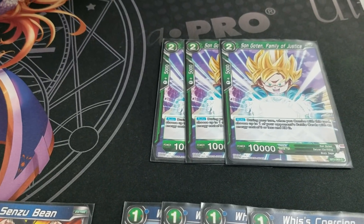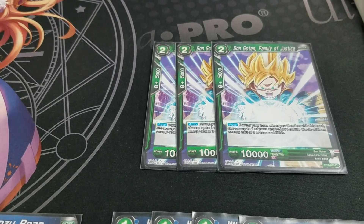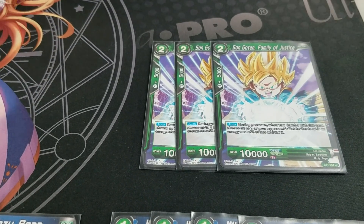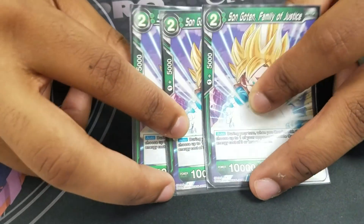Androids awaken on turn 6 and on turn 4 you can swing 3 times — you could swing, untap with 17, swing, untap with 18, and swing again, and then Cell loop with the next turn. This card wrecks Androids. If you're playing against Ganyu or Androids, you will not lose with this card. It's too good. I'm gonna go back to four.